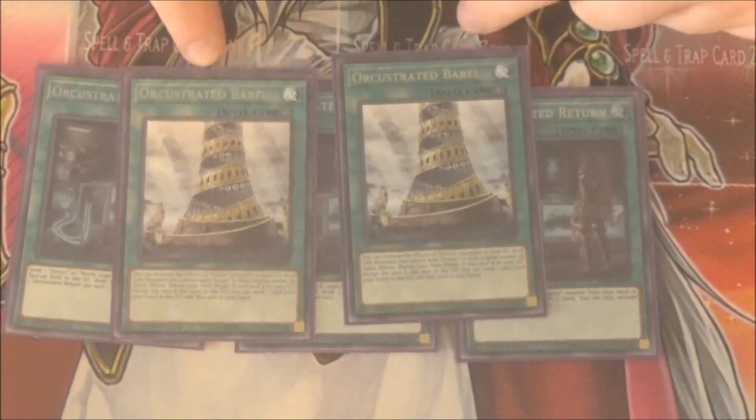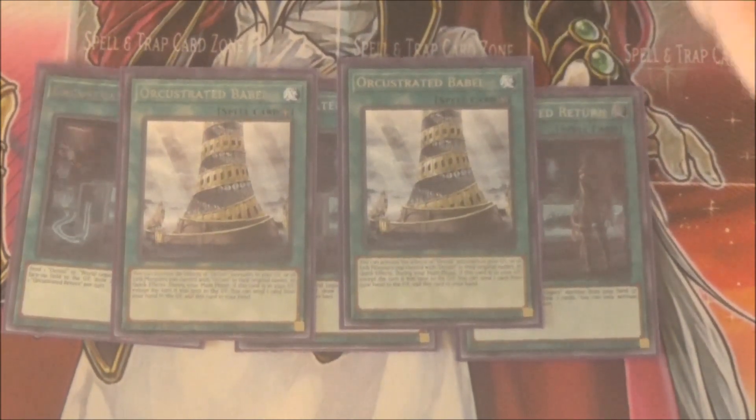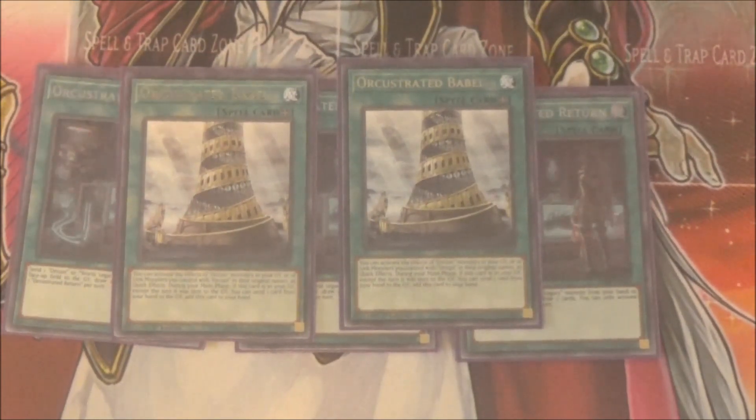Then I play double Orchestrated Babel. I'm kind of torn between playing one and two of this, because it is recurrable — if it's in your graveyard, you can pitch a card out of your hand and add it back from your graveyard. And then while it's on the field, Orchist monster effects become quick effects. That is stupid. It makes your Orchist effects quick effects, which means the ones in the graveyard can do all the summoning during your opponent's turn — which is the entire point of the Bomber Dragon version. It also makes your Link Monsters' effects quick effects as well, which means some very nasty stuff for your opponent.